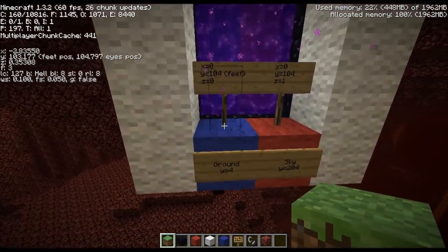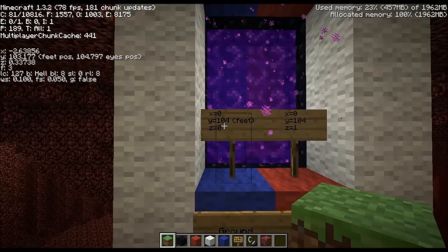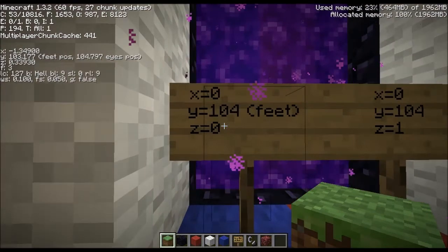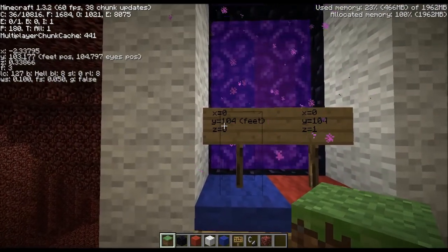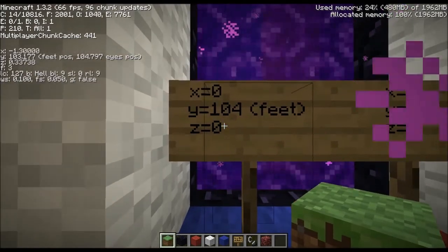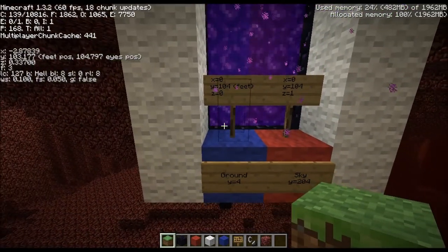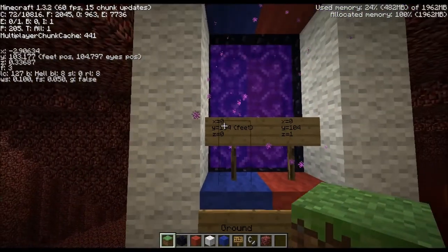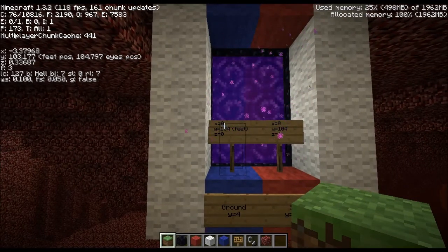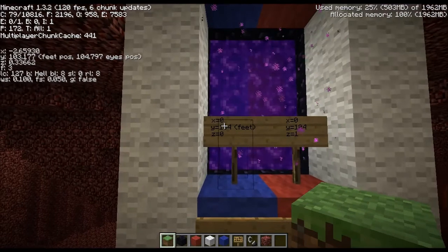All that matters is that when you stand here and you take these coordinates and you multiply them by eight to get your overworld counterpart.